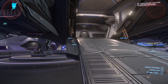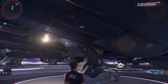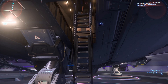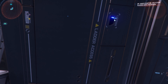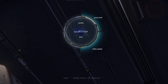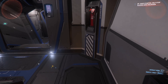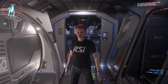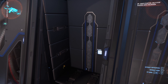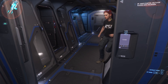It drops you right up here into just shy of the cockpit. Let's see if we can do this twice. Enter the ship, ladder drops out — there we go. Cockpit's right there. Got a little docking ring. It's got ample room for gear and weapons when the suit lockers come in.